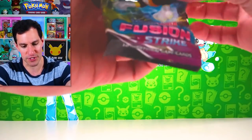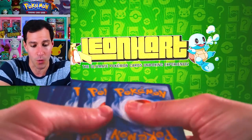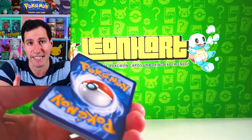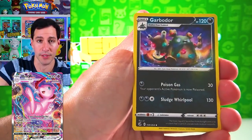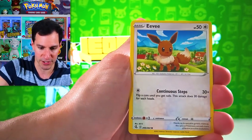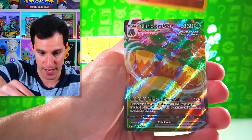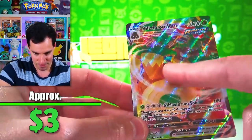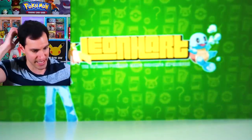I opened Fusion Strike and Chilling Reign so fast I didn't even tell you what I want from these. I still need the alternate art Mew for Fusion Strike. And from Chilling Reign, we got a Rillaboom V-Max — nice! I don't even think I pulled this one yet, so I'll take it.